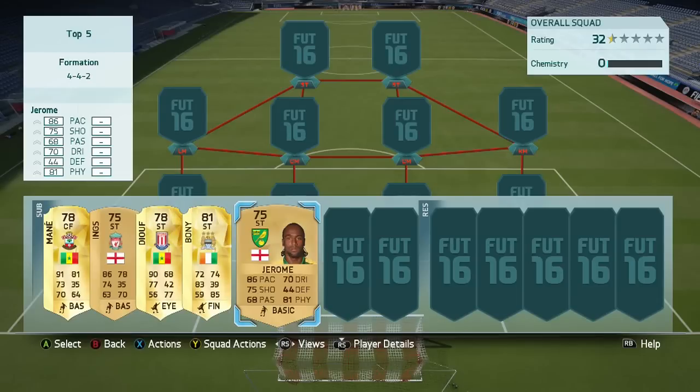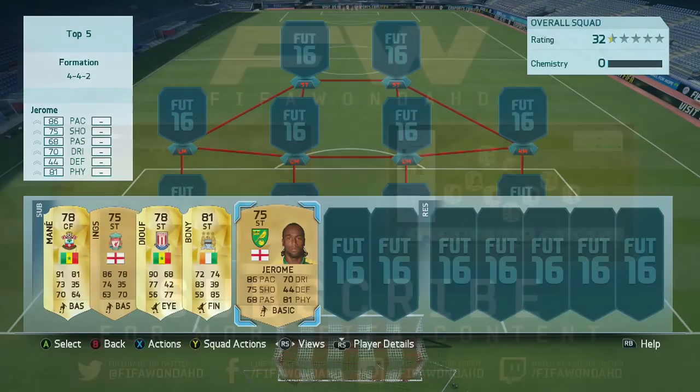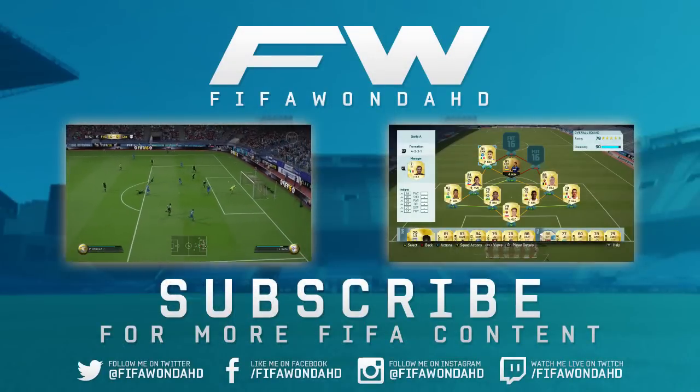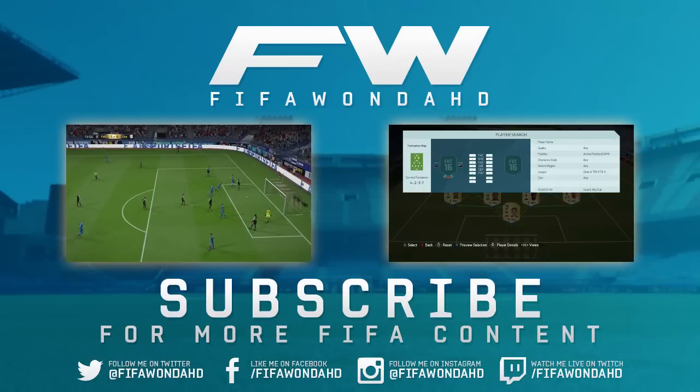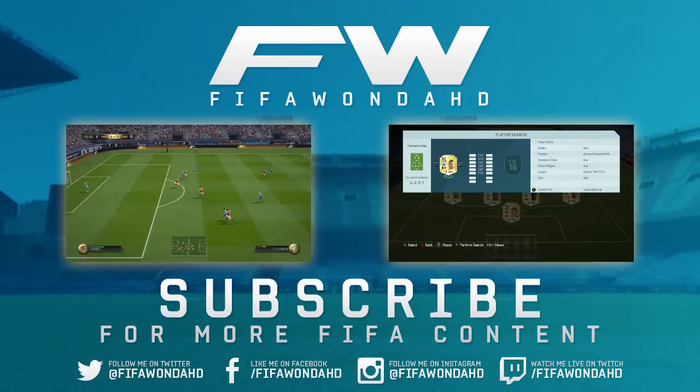I really recommend going out and trying Cameron Jerome. So that was my top 5 cheap strikers for the BPL — affordable, straight off the bat strikers that you can get into your teams and that are going to help you score a lot of goals and get you up the divisions very quickly. I hope you enjoyed this video, guys. If you did, show some love, leave a like, hit the subscribe button — it means an awful lot to me. Peace.